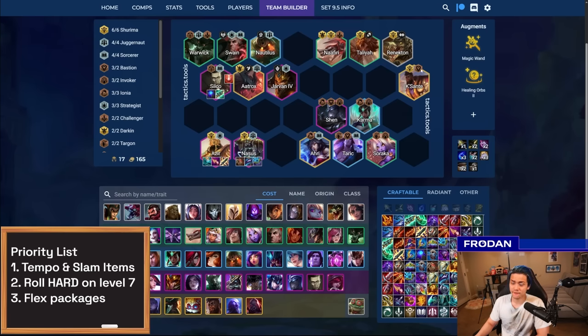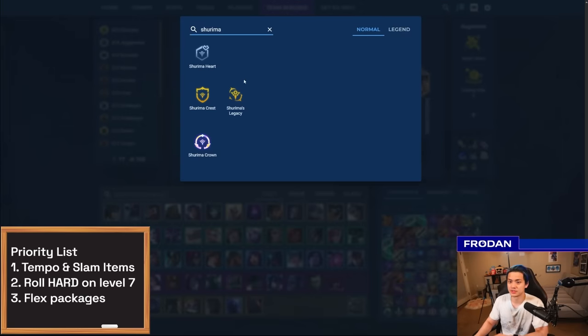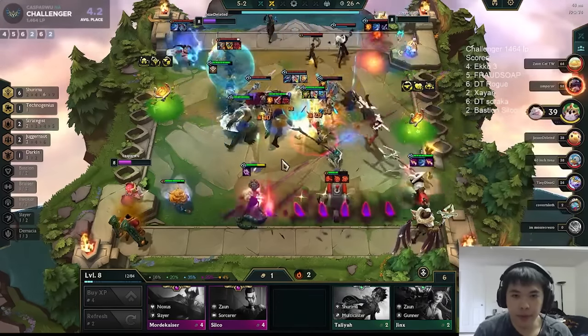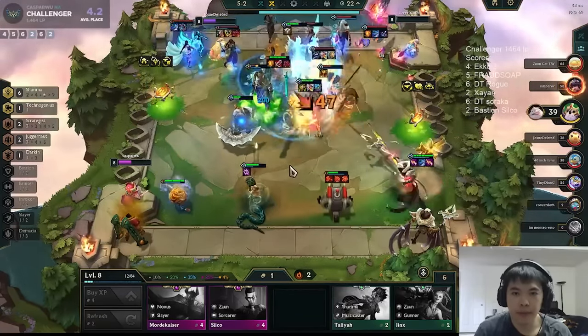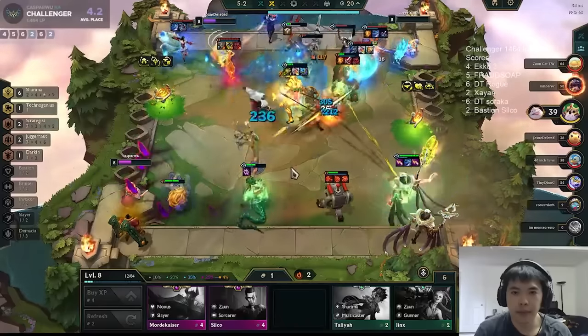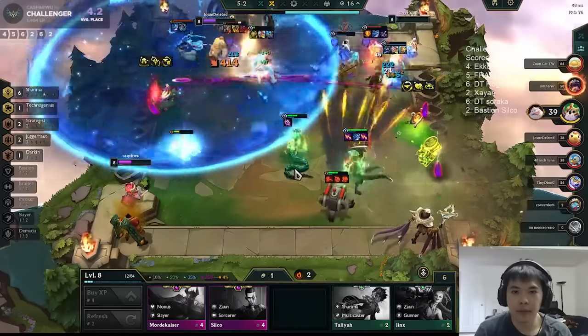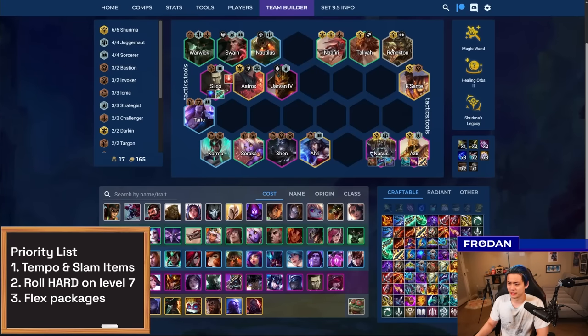The other package is a vertical Shurima. This usually ends up being things like Shurima's Legacy, which is quite solid right now — though it's actually still bugged, so be careful because sometimes it can aim at your own team. It's still a very powerful augment in the data. I haven't picked it yet, but vertical Shurima is still very solid — you basically just play all the Shurima units possible and then add Jarvan on top.